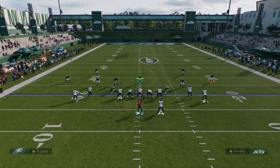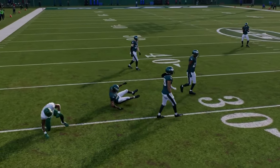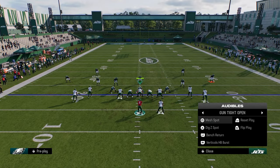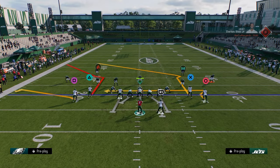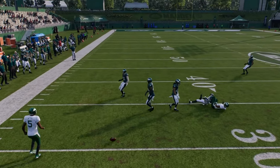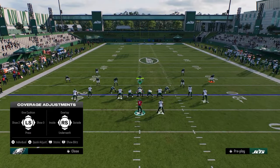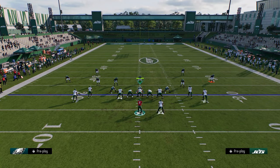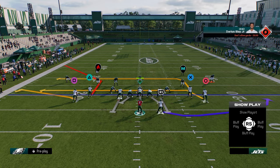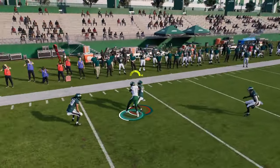One underrated thing you can do is this kind of bench return — you can aggressive catch these like you used to be able to off cut. Stem the corner down one and then you just aggressive catch it. It's a throw that you can make this year that a lot of people don't really make.